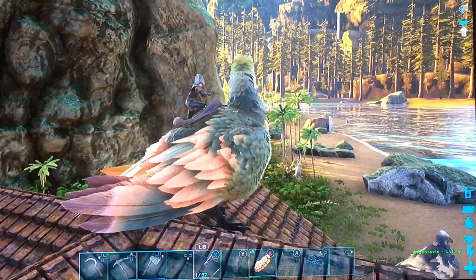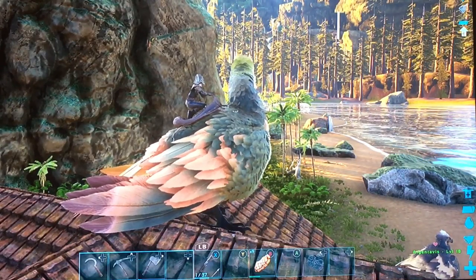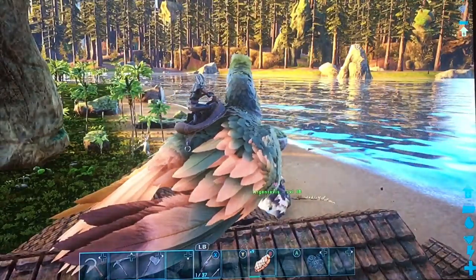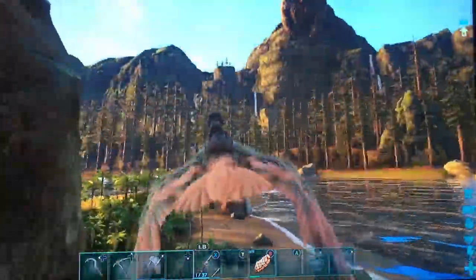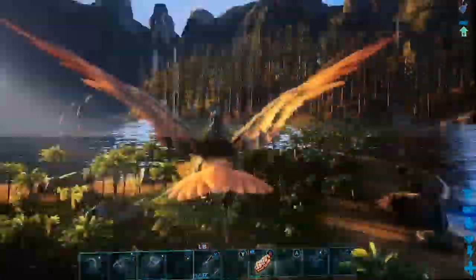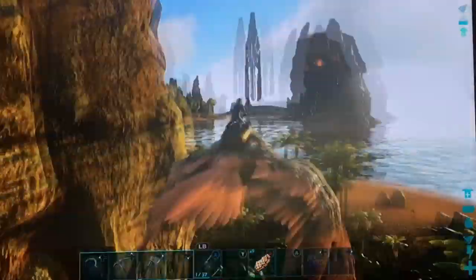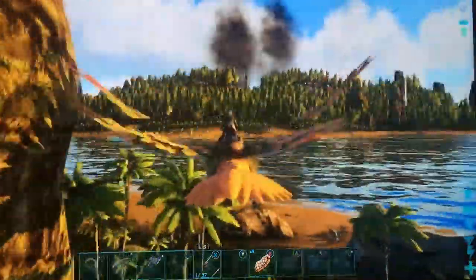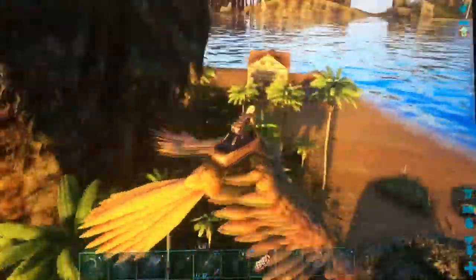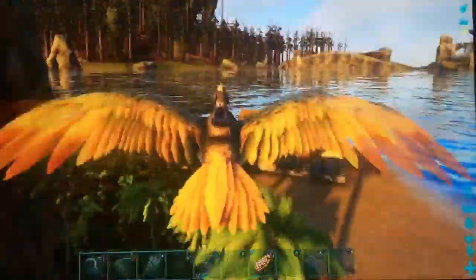Why is this the safest place you can possibly build on the center map? Because nothing spawns here — literally nothing. Not a dodo, not a dilo, not a listro, nothing. Not even a seagull flies by. It's a big area with a peninsula in the back. Lots of wood available, lots of rock and fiber. Any resources you can get from those three objects — seeds, fiber, claystone, stone, wood — all of that is here.